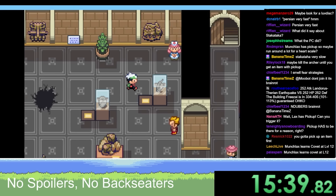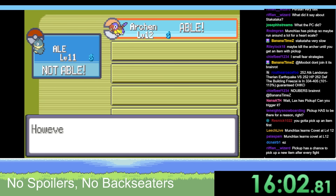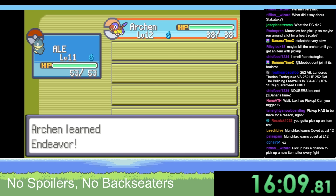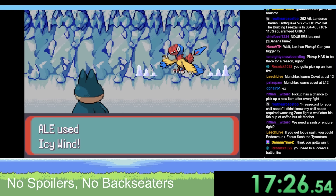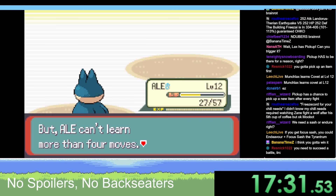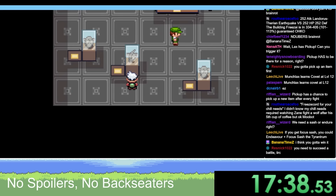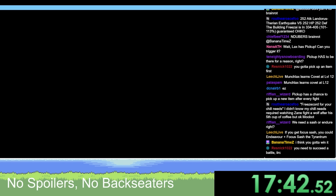Now we can teach Endeavor to our Pokemon. Only Archen can learn Endeavor. I feel like Leer is a move I'll never use - we'll get rid of that. Let's get to level 12 maybe. Covet - I don't need Tackle probably.